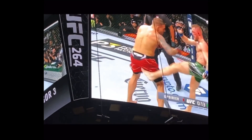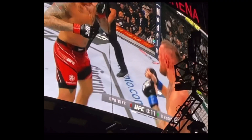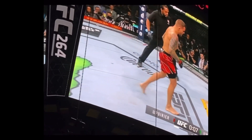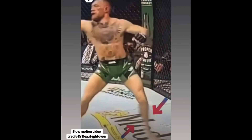He then steps back and throws a cross, right after the first two kicks. He steps back, throws the cross, and rotates on a planted leg. That's about the time his ankle snaps — or the upper shin — which occurs right about here, out of view. But there is a close-up just before the strike.